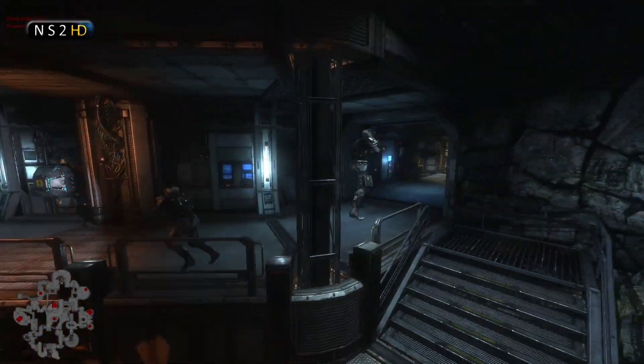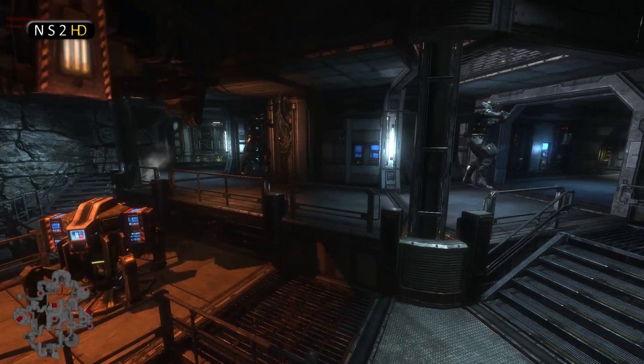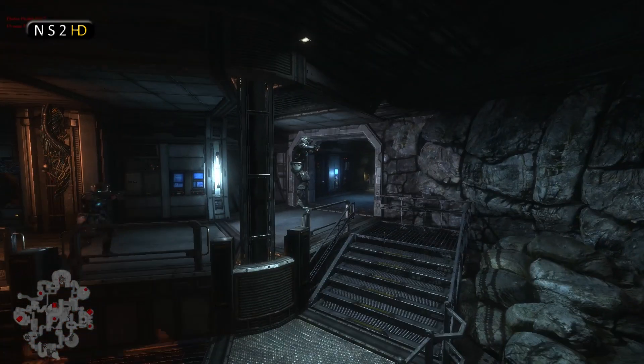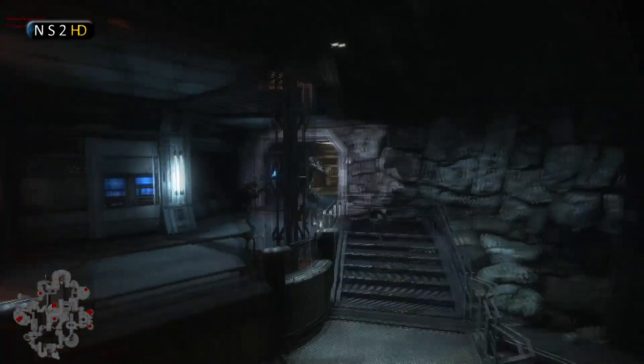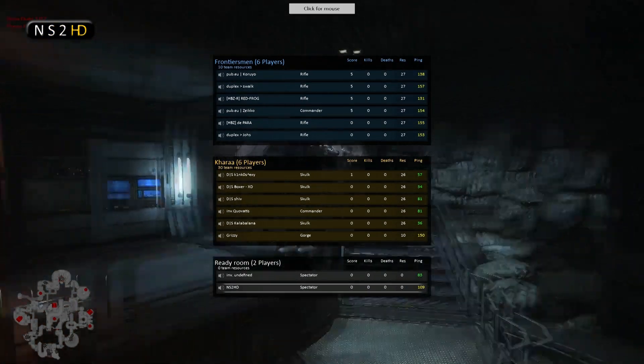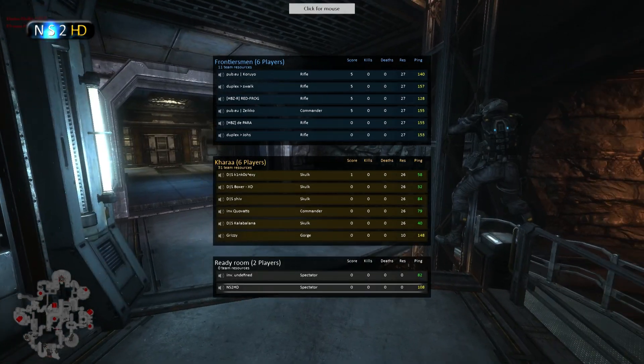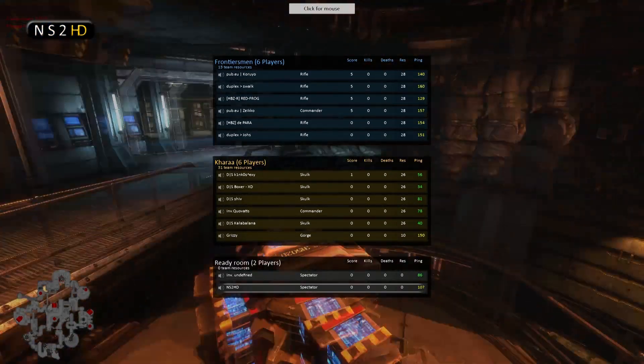Two marines holding Vent - I like this, they're not being too aggressive. They're pushing for Data Core, knowing that if they do it's likely there'll be too many Skulks for them to handle. We have one Gorge moving down towards Crevice - it's Grizzy as the Gorge. You can see his res has dropped down to 10. Kara sitting on 31 team resources, so obviously a hive save there.